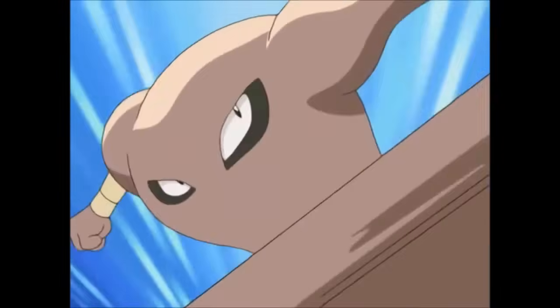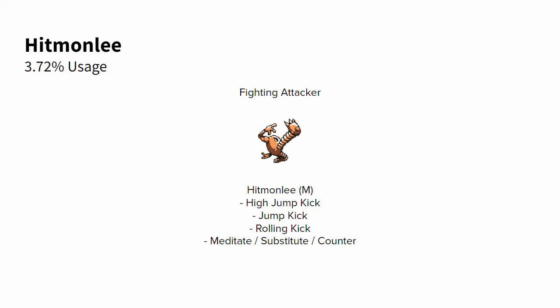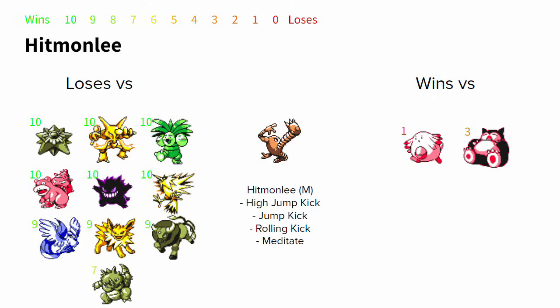Hitmonlee is a uniquely fascinating case. This Pokemon only had 3.72% usage, and for good reason — it only really beats two things: Snorlax and Chansey. However, it has the best matchup versus Snorlax of any Pokemon in the meta. If you're confident your opponent will bring and click Snorlax, your best bet is Hitmonlee. High Jump Kick, Jump Kick, Rolling Kick, and Meditate give it better odds than any other Pokemon at defeating Snorlax, the best thing in the meta.